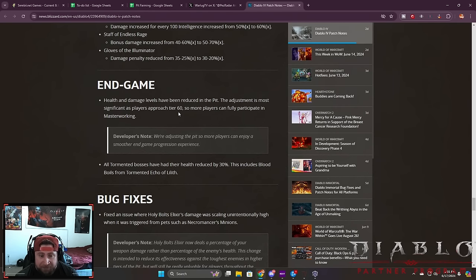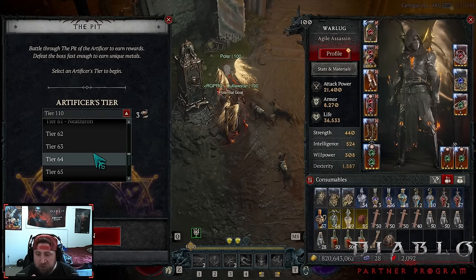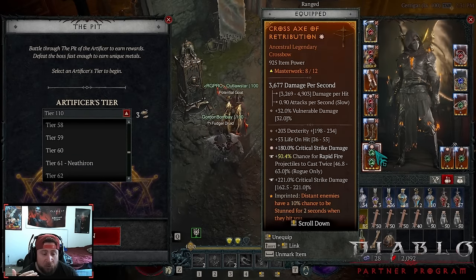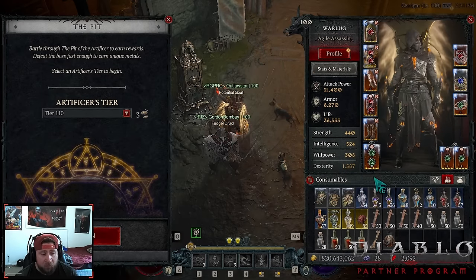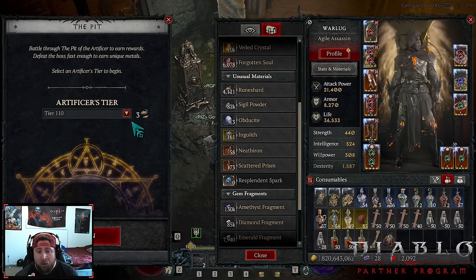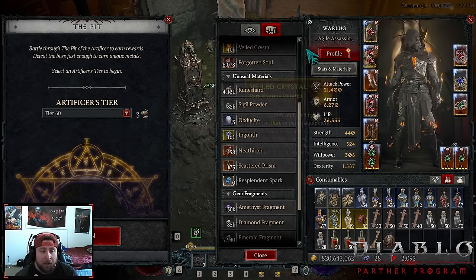They're adjusting the pit so more players can enjoy a smoother end game experience. Inside the pit, tier 60 is the last level before you start getting Neathiron, and Neathiron is what you need to take all of your gear from 8 to 12 masterwork. We're currently on rapid fire, and tier 61 and above is what we'll need for resources to take gear all the way up.